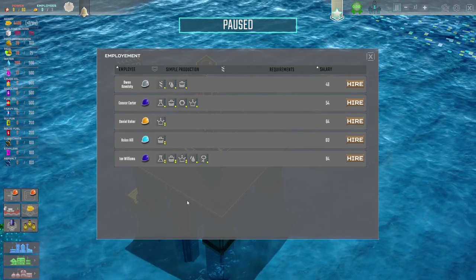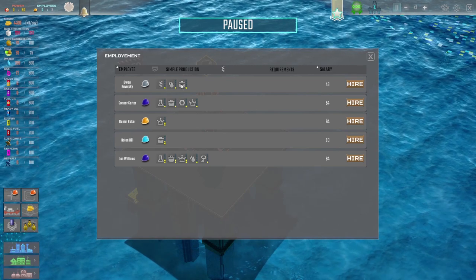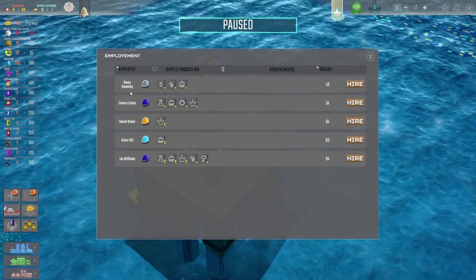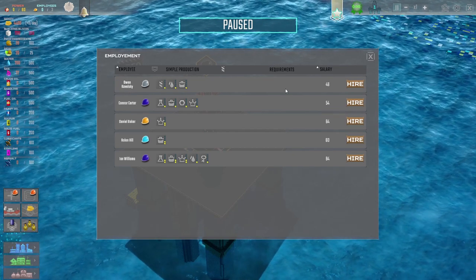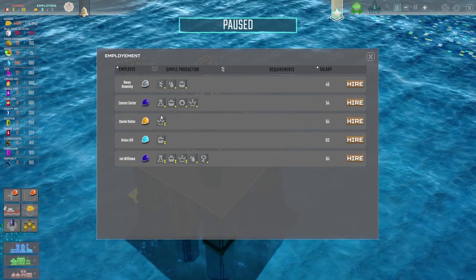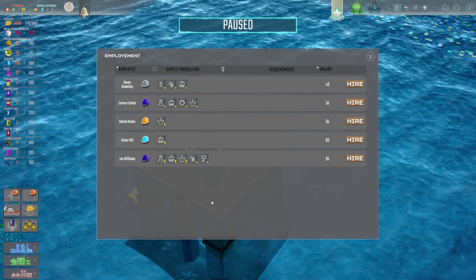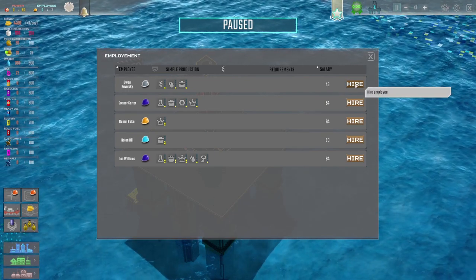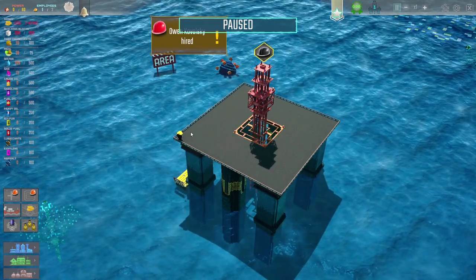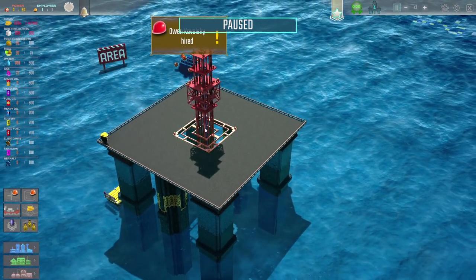So let's go to the recruitment centre. How do we know who is good at doing drilling? That's cooking, that's refinery production. Drill handling - Owen Kowalski. You want 46 per day. Nobody else can do drill handling by the look of it. Well, we'll hire you, Owen. So Owen hasn't arrived by boat - Owen has just beamed straight onto the platform. So let's now assign Owen to this. There's day shifts and night shifts.